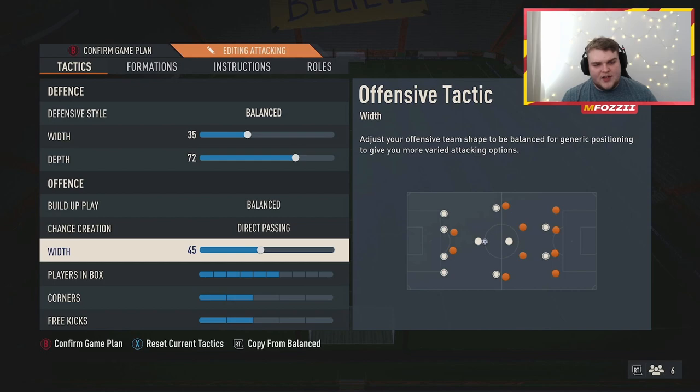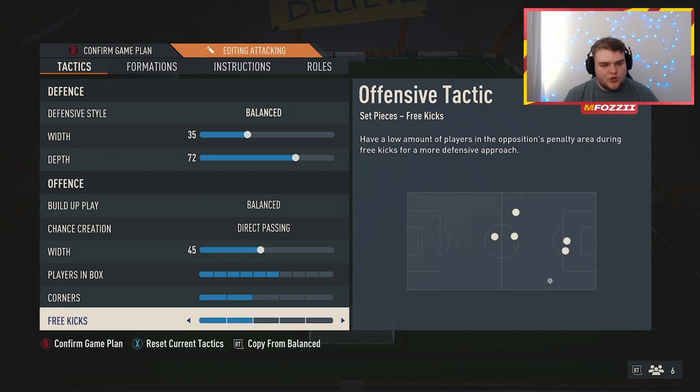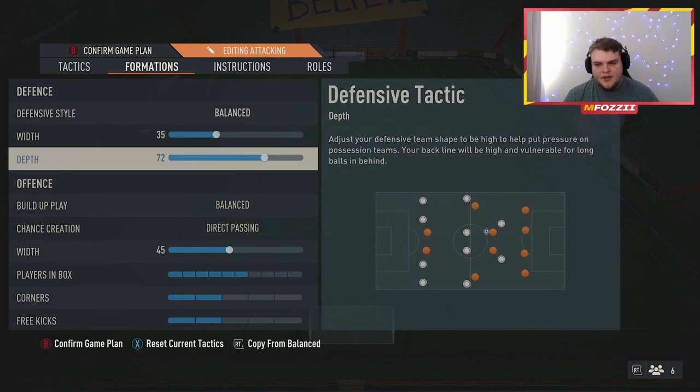The attacking width is 45, mainly because I want to avoid the striker and centre forwards getting too overlapped and clunky together. I always try to have the disparity between defensive width and offensive width be no more than 10, so 45 is really maxing that out for what we can do. Then we have six players in box, two corners, and two free kicks — what I'm running on pretty much every formation at the moment.